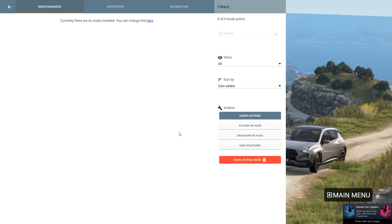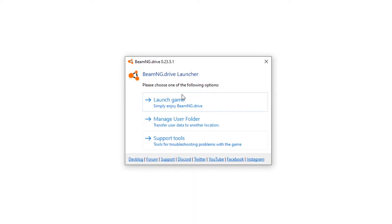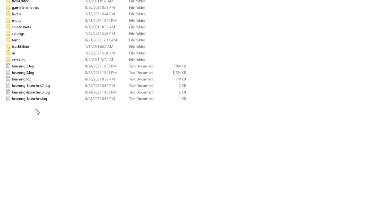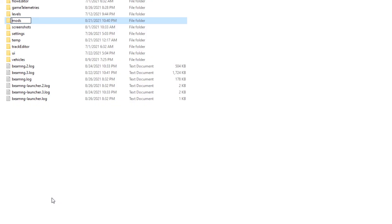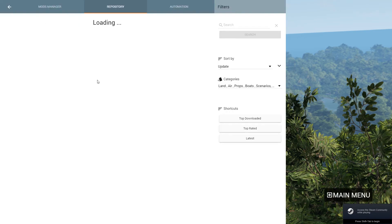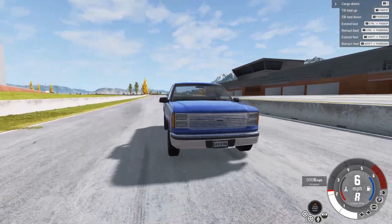Moving ahead to number two: delete your mods. You don't actually have to delete them — you can rename your mods folder to something like ZZMods. The easiest way to get to your mods folder is from the Game Launcher. Choose Manage User Folder, then Open in Explorer. From there, right-click on the mods folder, choose Rename, and add ZZ to the beginning or the end of the folder name, then launch the game. If renaming the mods folder fixes your game, then the problem comes from one or more mods creating some kind of a conflict.